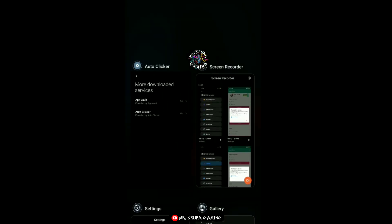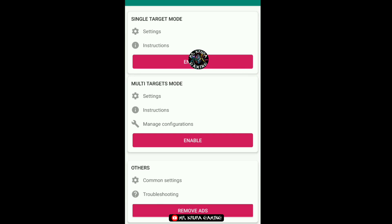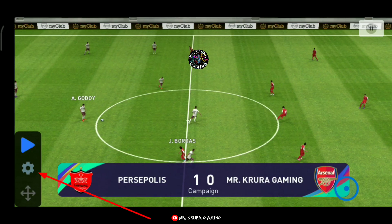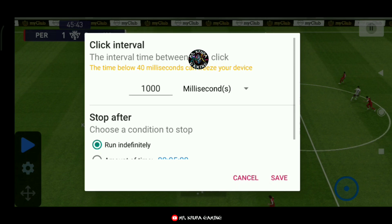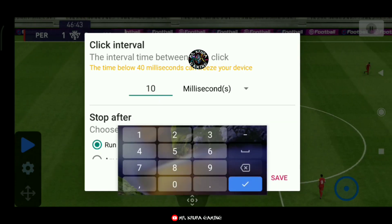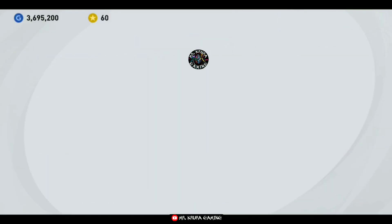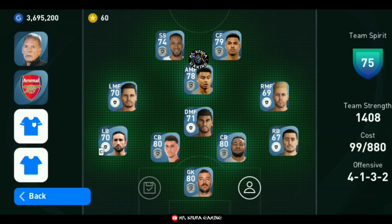Then go to the app - this whole setting needs to be the same. Then enable the single target method. You can also use the multi method, but I am using single method only. See this - the milliseconds should be 10 only, set it to 10 and save it.